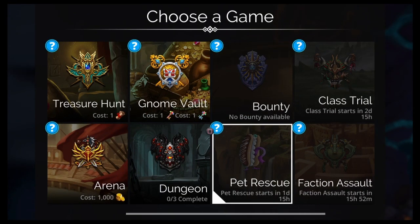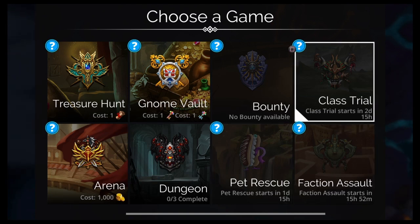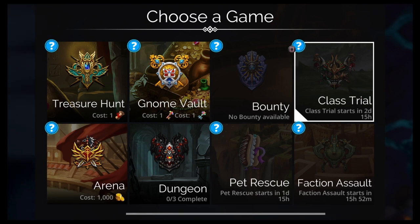Thursday we have the new anniversary pet — the Eclair Mimic Donut thing, their 7th or 8th year anniversary. Also Thursday is Shaman Class event, so level that up for your Triple Ferocity Rage Reaver team. This weekend we have Raids with a new weapon. Saturday there's another pet — Dragon Kitty.